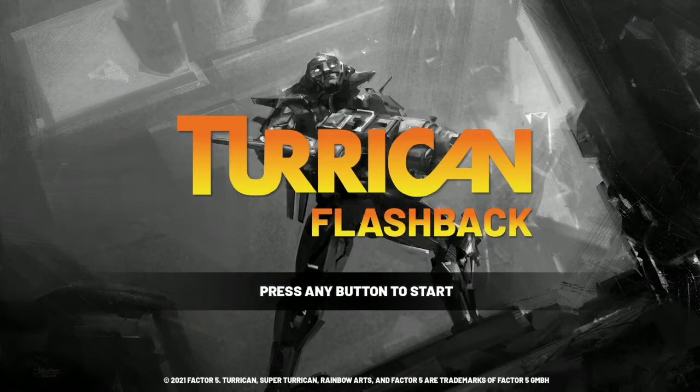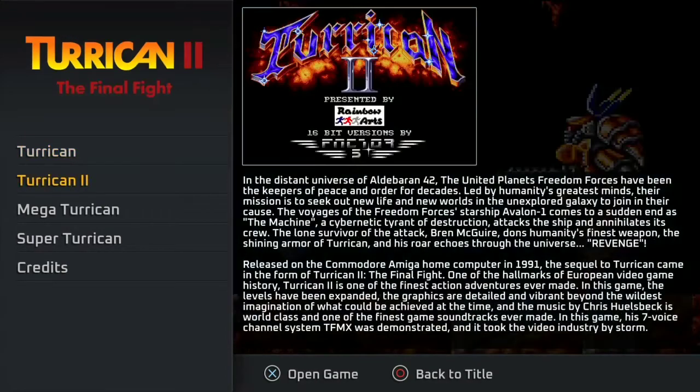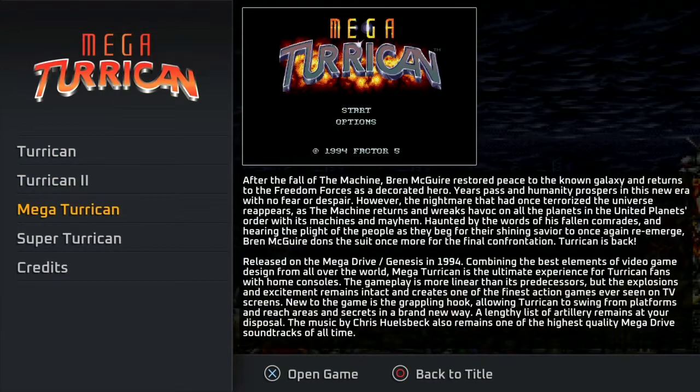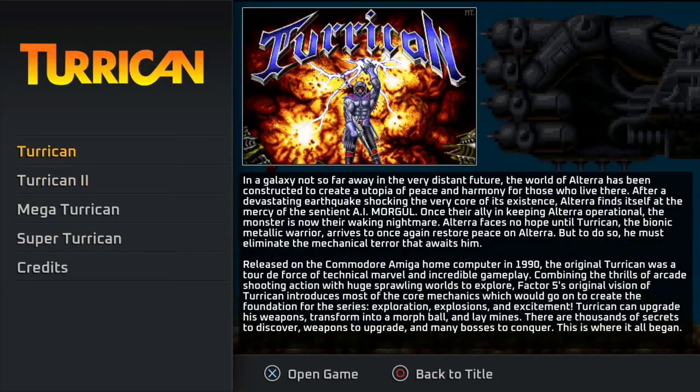Alright, so here we've got Turrican Flashback on the PS4. This is courtesy of Strictly Limited Games, so thank you very much for the opportunity. This amazing collection consists of Turrican, Turrican 2, Mega Turrican, and Super Turrican. Turrican 1 and Turrican 2 were both released on the Commodore Amiga. The Turrican series is a great run-and-gun series, first released on the Commodore Amiga.